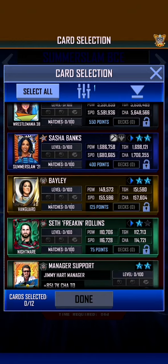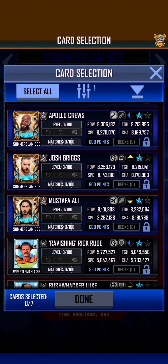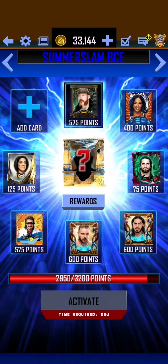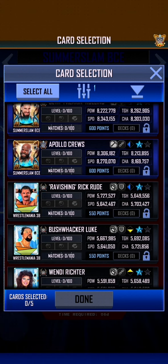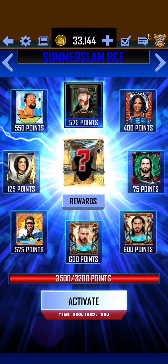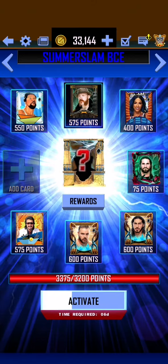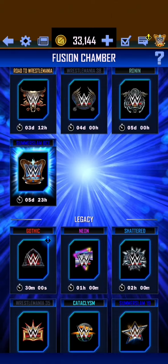So what can we get rid of? I think we're going to need a bit more than that. I don't really need the Mustafa Ali or the Josh Briggs. We still need another 250 - that's pretty annoying. I think we're just going to have to get rid of Bushwhacker Luke, unfortunately. We have 300 points that we can spare, so we'll remove this. And activate - there we go, the new fusion has been started.